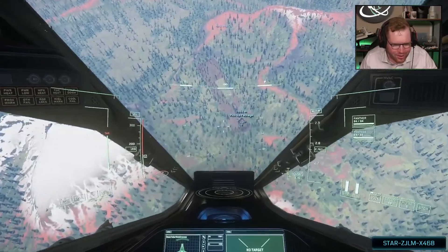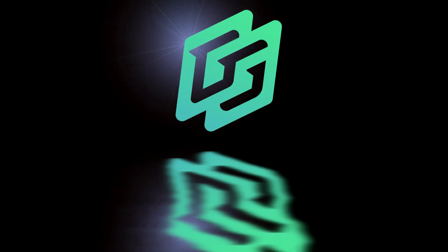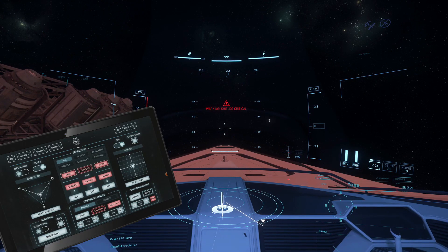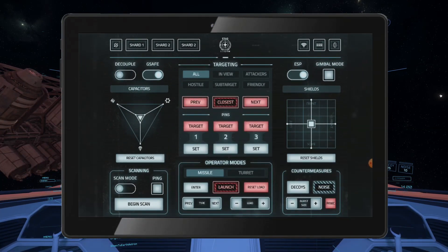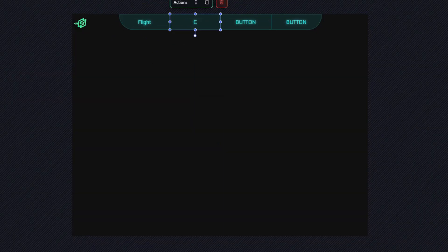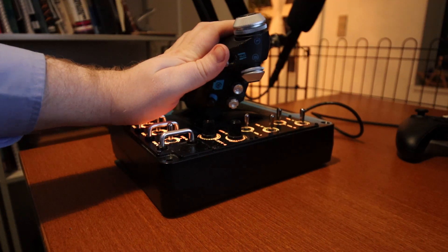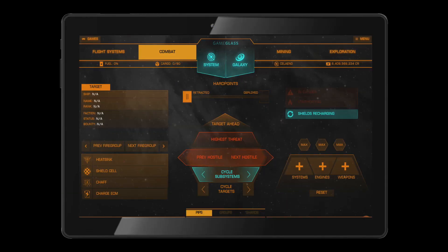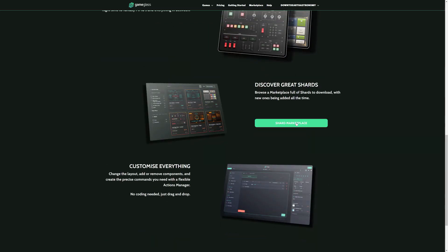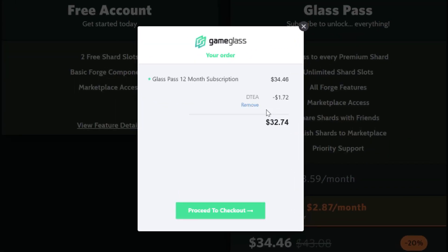Today's video is brought to you by Game Glass. With Game Glass, you can take control of your ship using a tablet or phone. You can try out some of the free pre-made shots, or you can make your own custom shots and share them with the community through the built-in marketplace. Game Glass also supports other games like Elite Dangerous. Follow the link in the video description and try Game Glass for free — use the offer code DTEA to get 5% off your daily purchase.